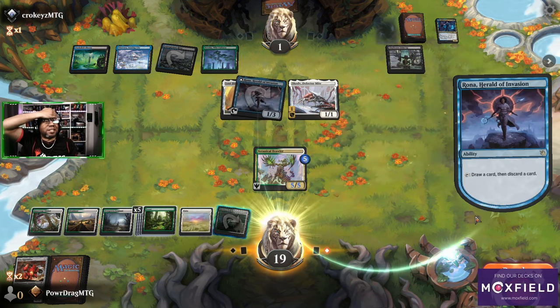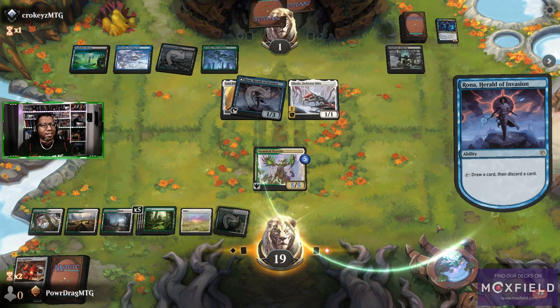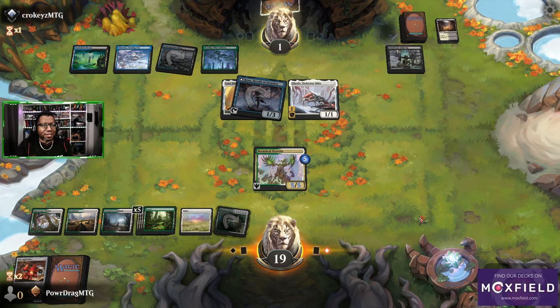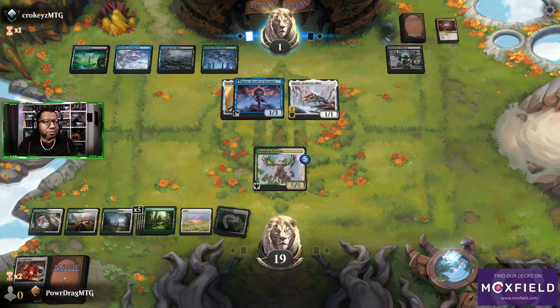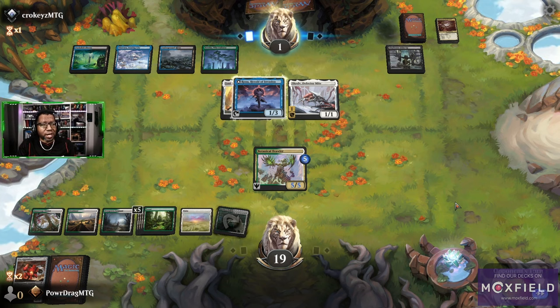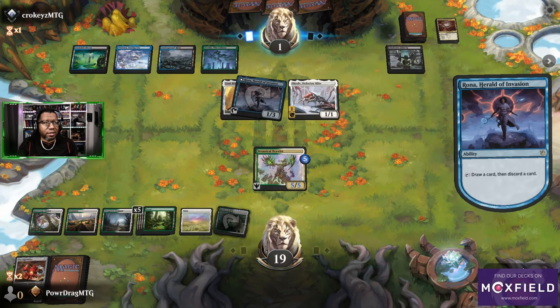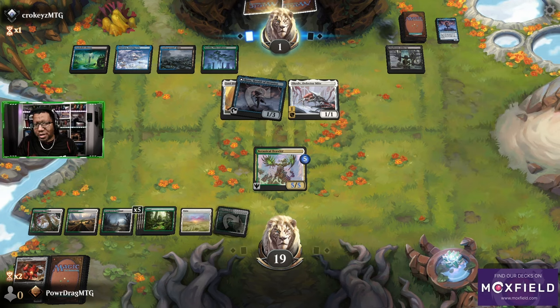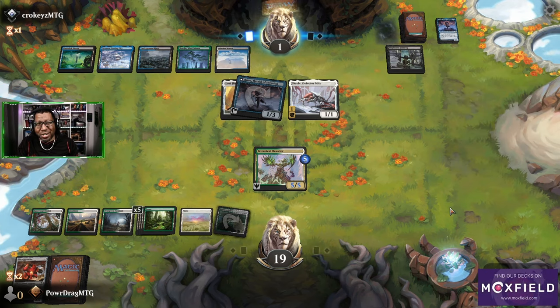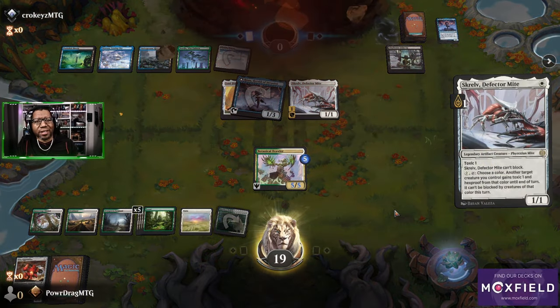They get to draw and discard. Oh no! Might as well draw with it, get deeper, get a couple cards. Botanical Brawler at least tramples so we got that going for us. This is way closer than we want it to be. What's that last card? No, it's another Scruff — alright, whoo! Close one.